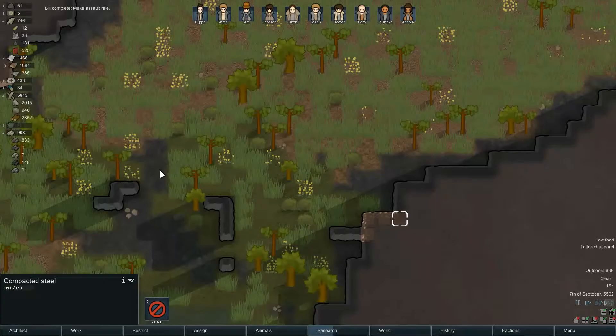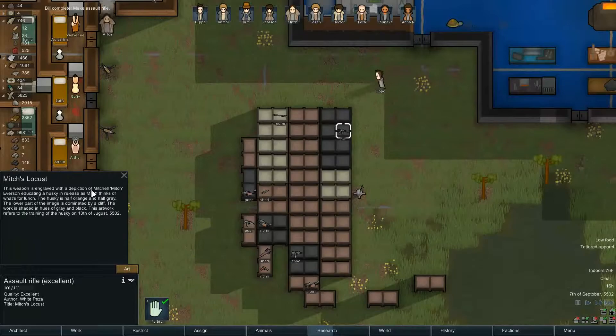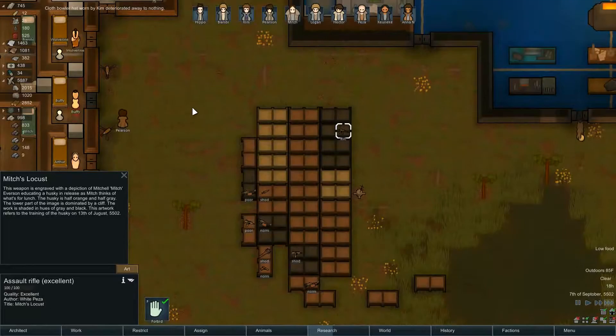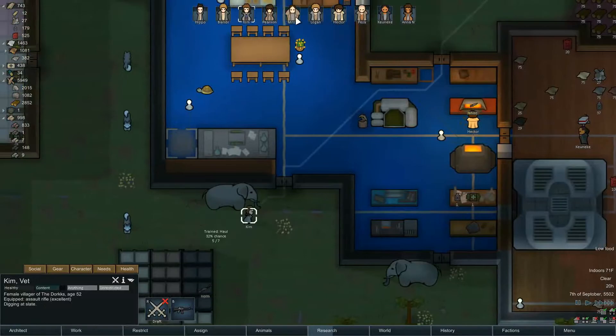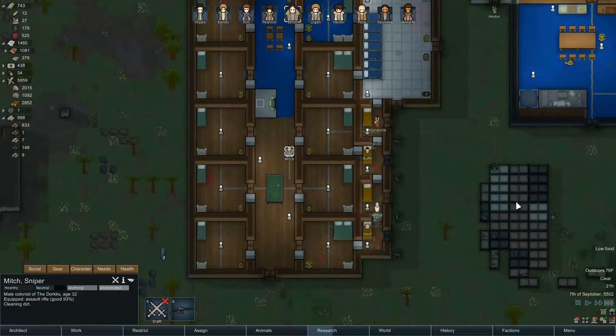We're looking pretty okay on silver, not so great. The trees are encroaching on Edwards' grave again, and we have one last raspberry bush left. The mining operation — the big mining operation — is taking place. With any luck we'll find something useful inside this craggy mountain. We can also mine some steel because we'll always need steel. The assault rifle's done — excellent condition! It's got art on it: 'This weapon is engraved with a depiction of Mitch Everson educating a husky in release as Mitch thinks of what's for lunch. The husky is half orange and half gray, the lower part of the image dominated by a clip, shaded in hues of gray and black.' Wow, nice! Kim, guess what — you're getting a really nice engraved assault rifle.